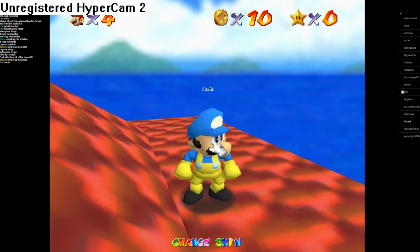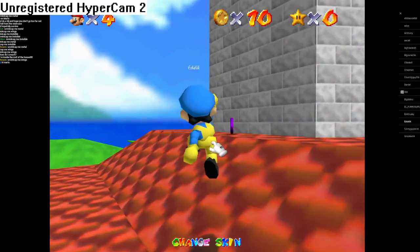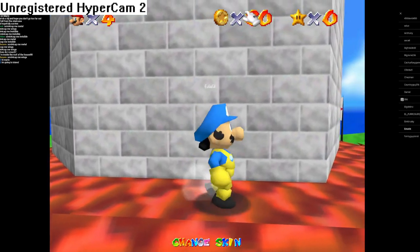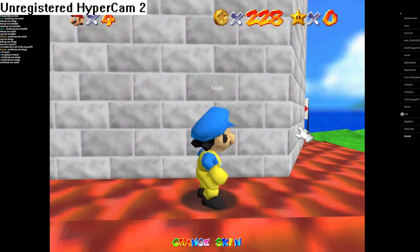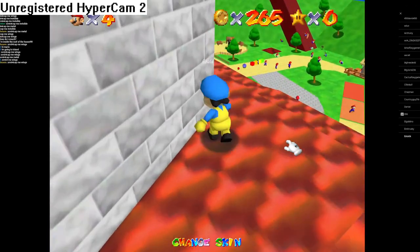Another thing you want to know is the purple coin. The purple coin is right here and it just gives you a lot of coins if you collect it. I'm going to speed up to when it gives me the max coins. I already had 10, so if you have 0 coins it gives you 255.